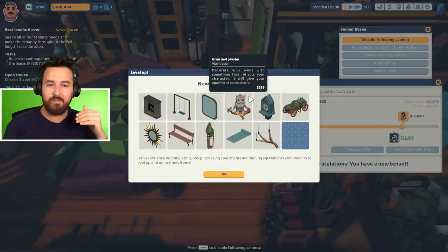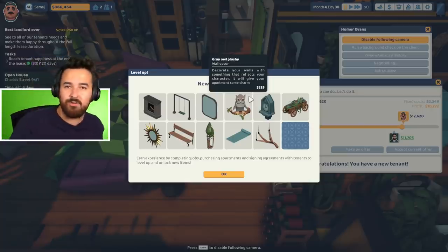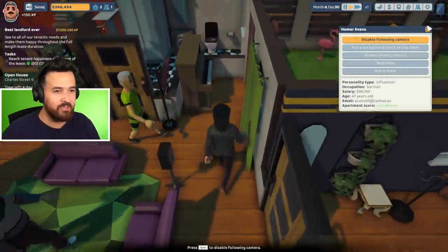Also, a funny thing in the patch notes: there was 'we fixed this, we rebalanced the money,' and oh yeah, 'we added 270 items.' So there's a whole bunch of new items in the game as well, which is really crazy.